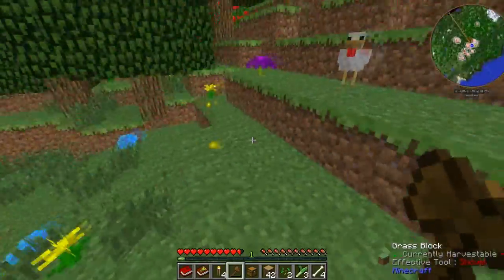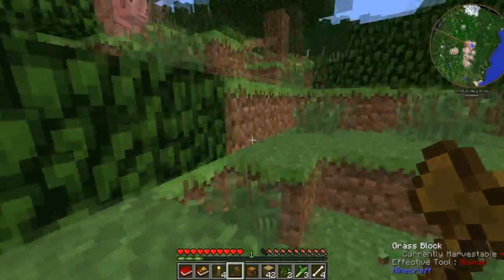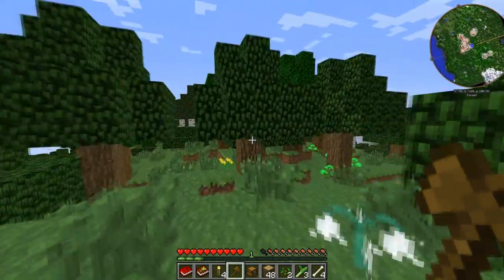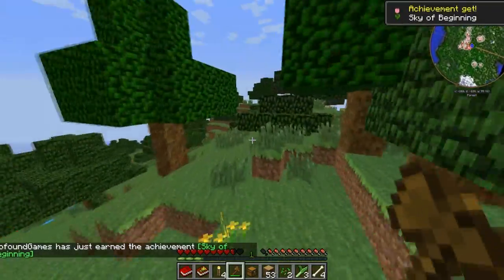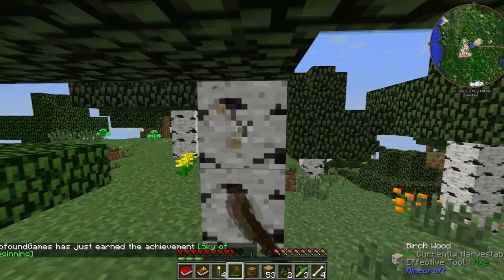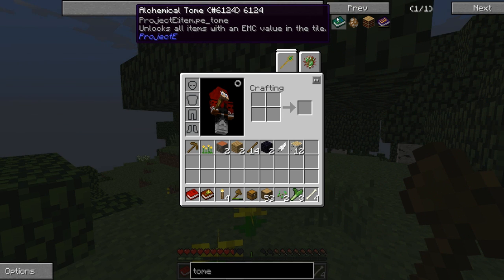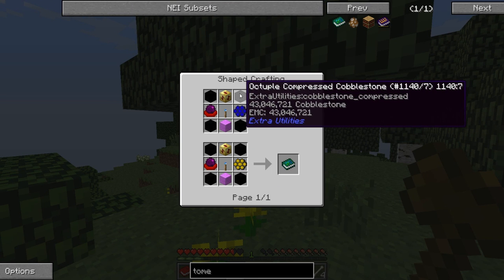I've also added some nerfs to the pack because I was way too fast and too OP in the last pack. I know this pack is called OP pack, but I still don't want people to progress as fast as I did in like three episodes. If you've seen episode 4, I decided to quit because I'd already crafted the alchemical tome — it basically unlocks all the items with an EMC value. I nerfed it greatly.